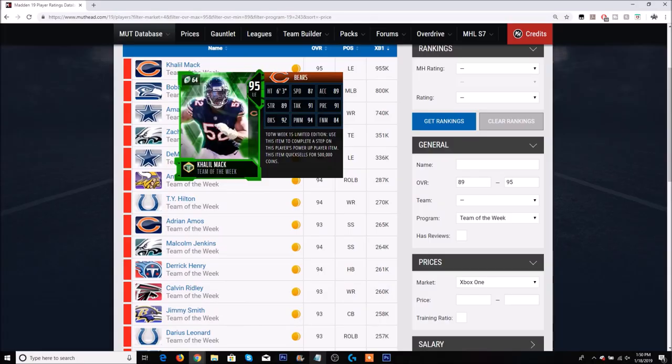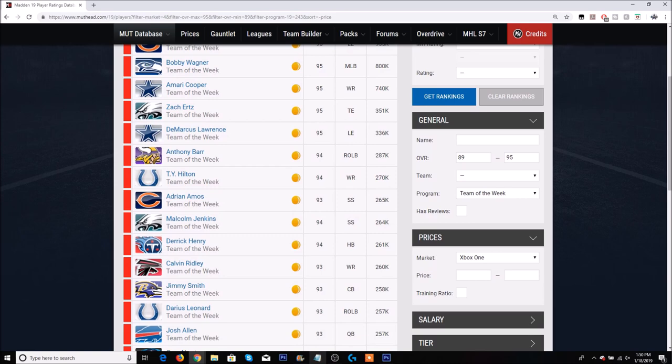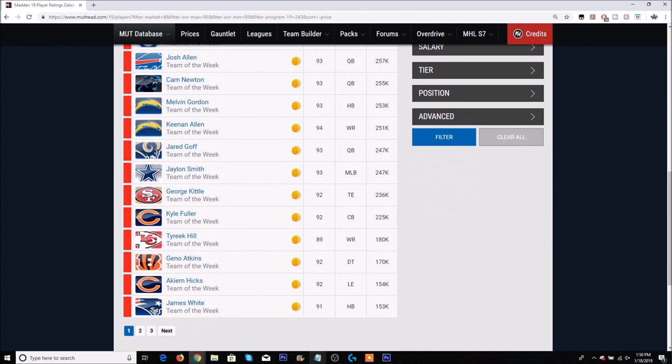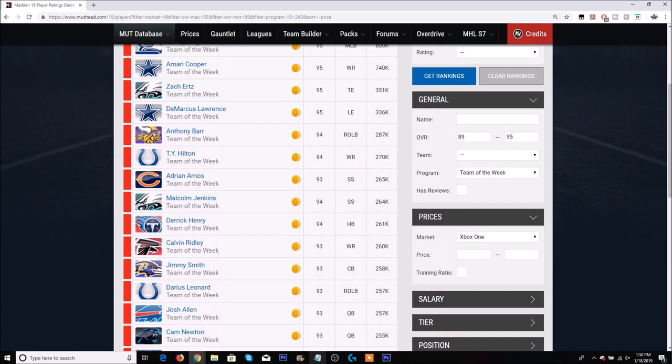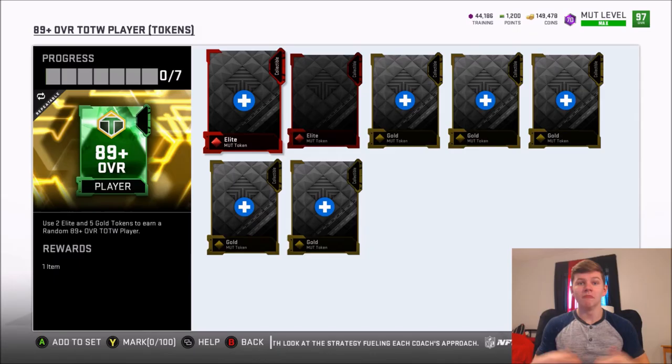I want to show you all the pulls you could possibly get and how many coins you could make. The best possible pull is Zach Ertz going for 350,000 coins. You can also pull DeMarcus Lawrence at 336k, Anthony Barr at about 300k, Tyreek Hill, Adrian Amos, Malcolm Jenkins, Derrick Henry, Calvin Ridley, Jimmy Smith, Darius Leonard — all of these are possible pulls. The worst pull right now is about 140,000 coins, so the potential in this pack is huge. Basically every single pull with the gold tokens is going to net you profit, and you could potentially make about 350k off spending maybe 100,000 coins worth of training on elite tokens.